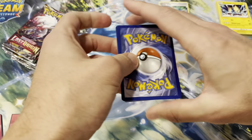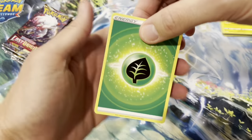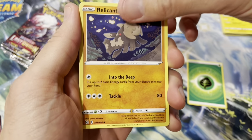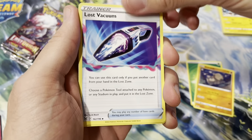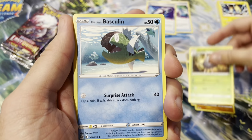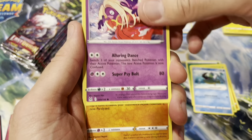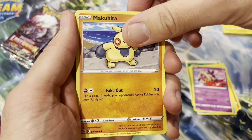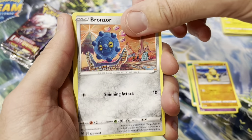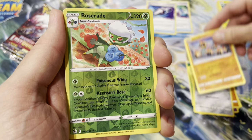Lucky code, lucky code! Grass energy, Relicanth, Relicanth. Lost Vacuum - not a bad card, add it to the playable pile. Silcoon, Vascolin, Jynx. Another decent card, another decent card - Makuhita, Bronzor, Phalanx.